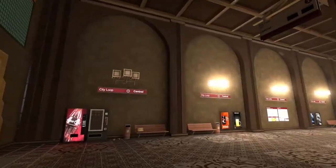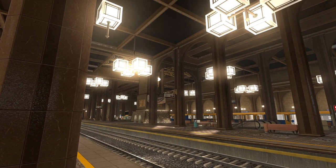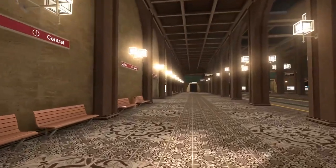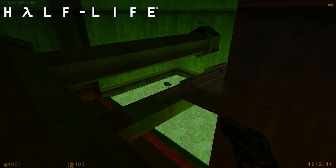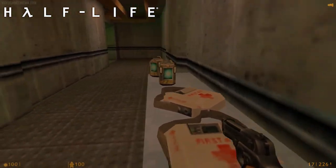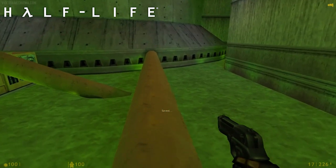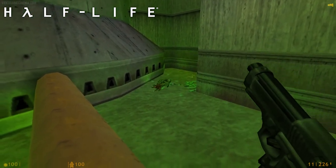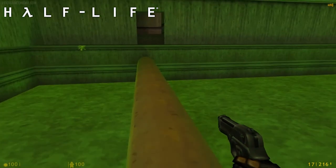The best way to describe the gameplay honestly: the game feels like Half-Life 1 with a little dash of Half-Life 2 in it. It feels like Half-Life 1 without guns or enemies. Because a lot of Half-Life 1 is just exploring the Black Mesa Research Facility — maybe there's a big puddle of radioactive goo you have to get over, so you might drop some boxes on it or use a crane to manipulate a bridge. You're exploring these large industrial environments at a huge scale. That's the best way I can describe it.